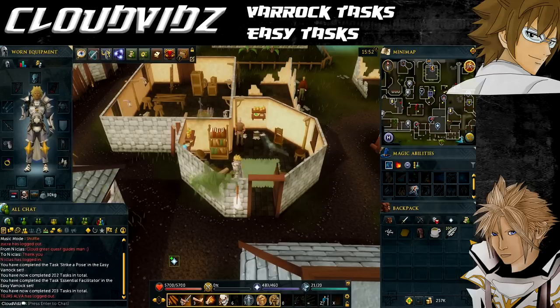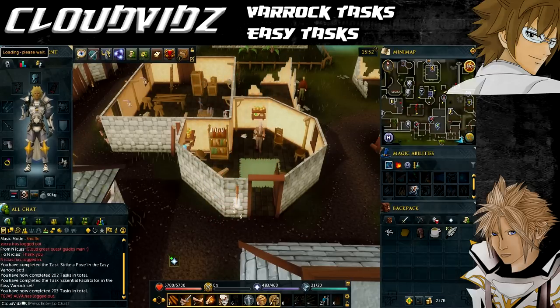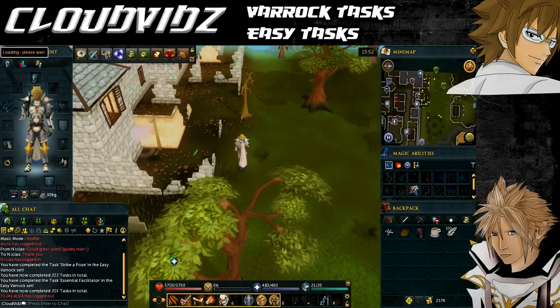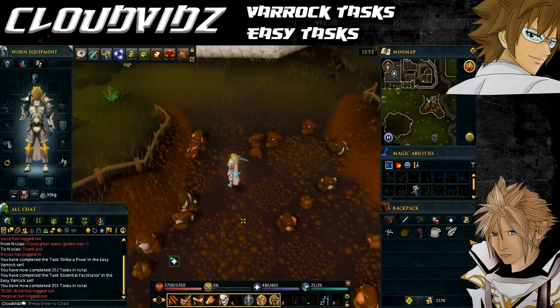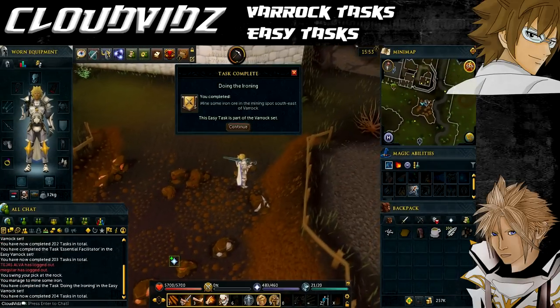The next task is called Doing the Ironing, and that's to mine some iron ore in the mining spot south east of Varrock. Go back to the Varrock lodestone via the lodestone network. Once you arrive, keep heading east until you reach the mining area, then mine the iron rocks using your pickaxe from your tool belt until you get some iron ore and it will come up saying task complete.